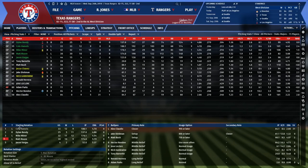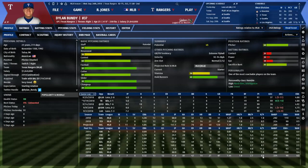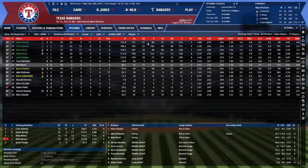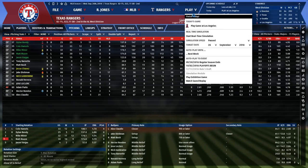Marcus is in the rotation like I asked for, but we just don't have the horses to get there this year. Our best starter, Hamels, had a terrible year. Bundy, I think, is going to improve — his strikeouts per nine went up, his walks per nine stayed about the same compared to last year, and his home runs per nine went up a little bit, but that's probably just noise. I acquired him because I think we can build around him going forward.